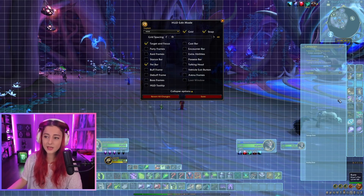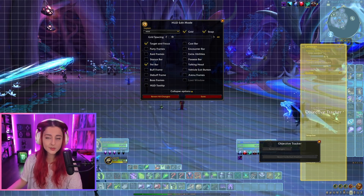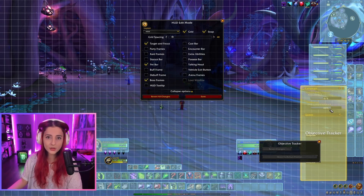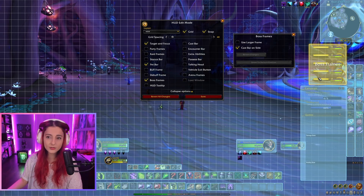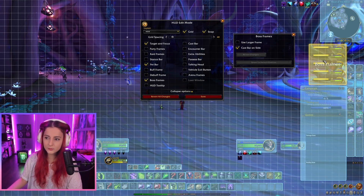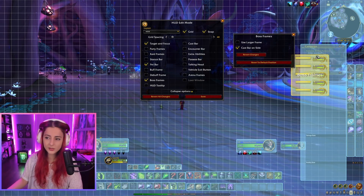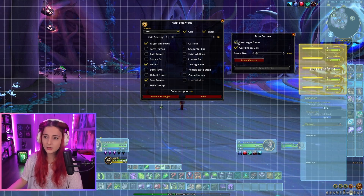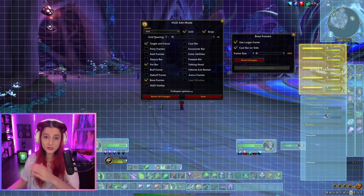Next I want to talk about the elements on the right side of the screen. This objective tracker is currently snapping automatically to other elements. When Boss Frames are not visible the tracker sits higher; when Boss Frames are visible, the objective tracker moves down. I would recommend not editing these for now because there seems to be a bug where they can no longer adapt to each other after you start moving things around.